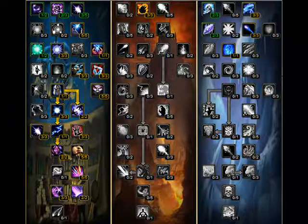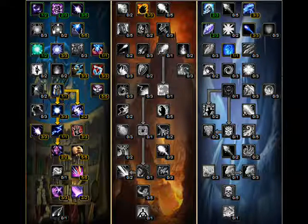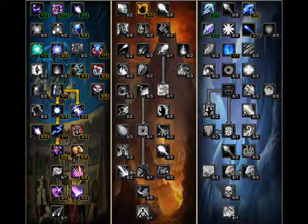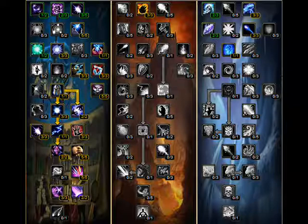The first thing we need to talk about with Arcane Mages is the talent tree. This is what makes you an Arcane Mage for Patch 3.3. The major difference between this tree and the trees before is that we no longer need Arcane Barrage. If you'll notice in this tree and in mine, I don't even take it. It's one point, so if you want to take it, it could be nice.